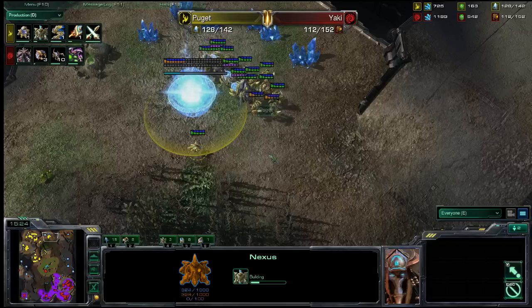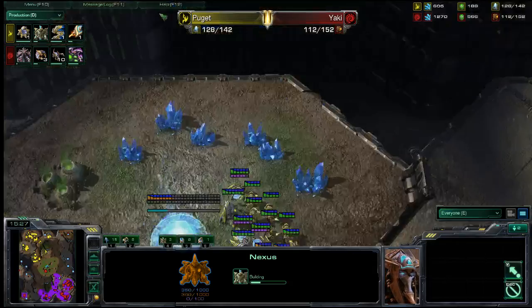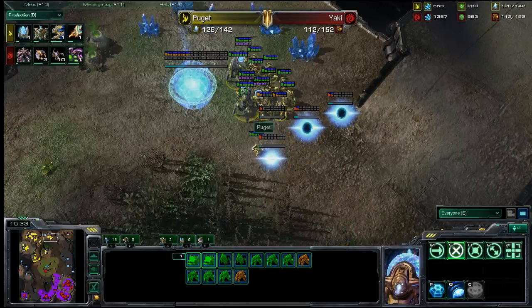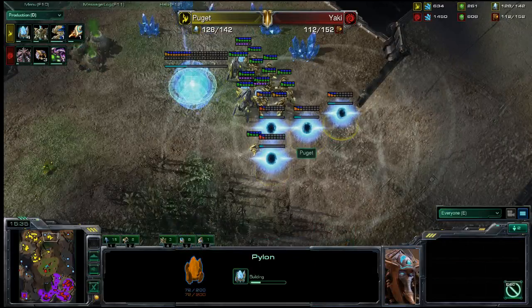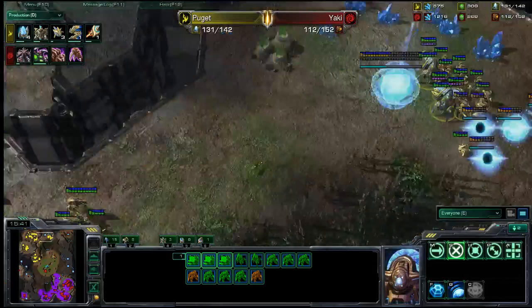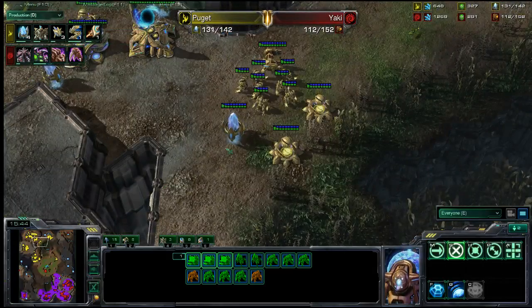We see the fourth base going up for our Protoss player. This is a very macro-oriented game, and he's already beginning to build a wall. It's a very turtle style that Puget has been playing, and it's letting him build up a very large and quite frightening army.